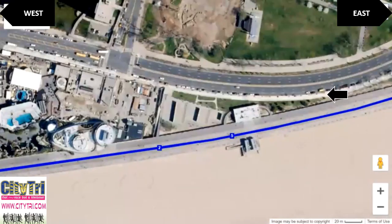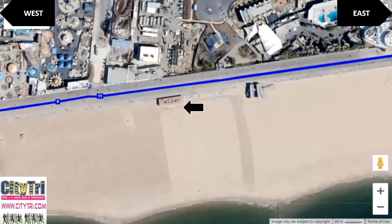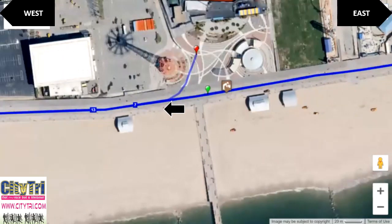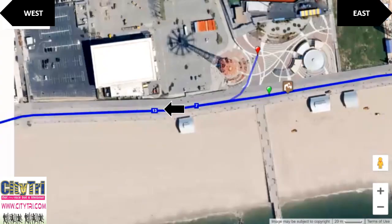Along the course, you'll note on the beach side that there are several public restrooms that will be available just in case. Once you get back to the start area, you'll hit another water table, and you can access the event's port-a-potties if necessary as well.